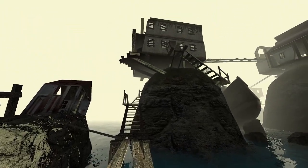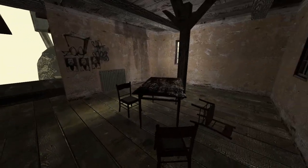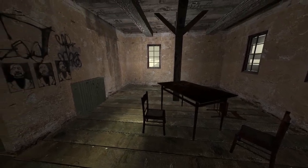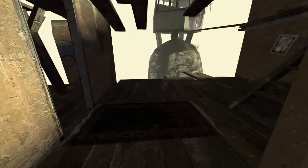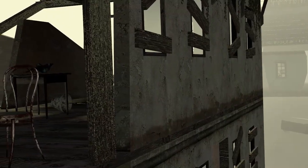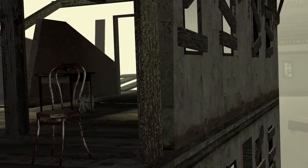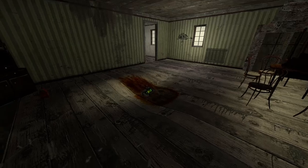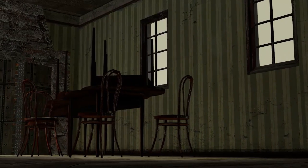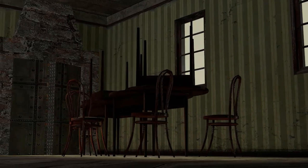Going atop this stairway, you notice how some of the buildings were under construction while some of them were bombed. This would lead us to believe that the combine had in fact found out about this rebel base. What got me is a set of chairs left empty in this room — this used to be a place where the rebels would just hang out and enjoy each other's company, even in this dire situation.